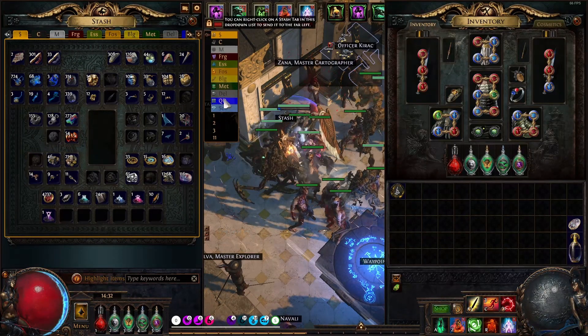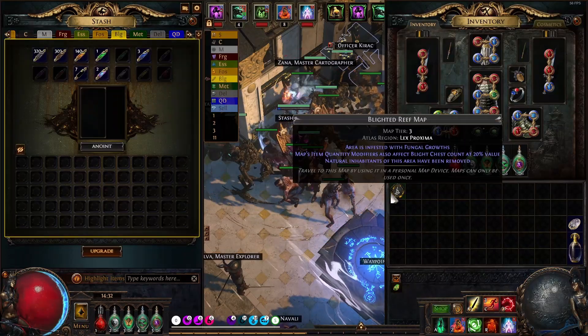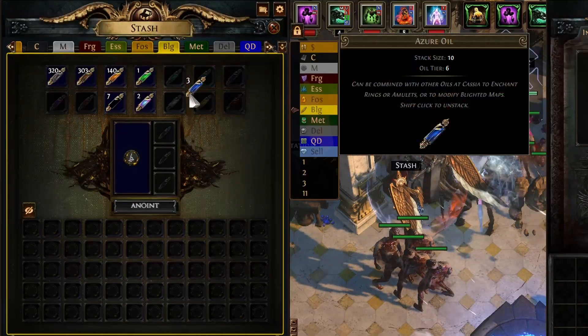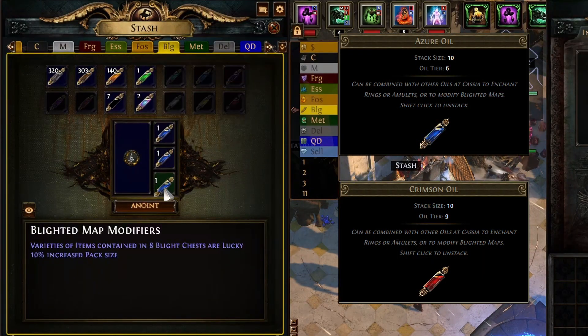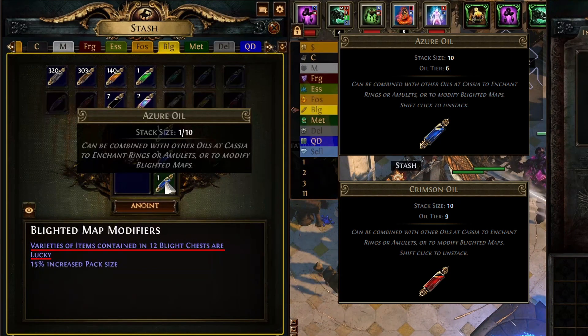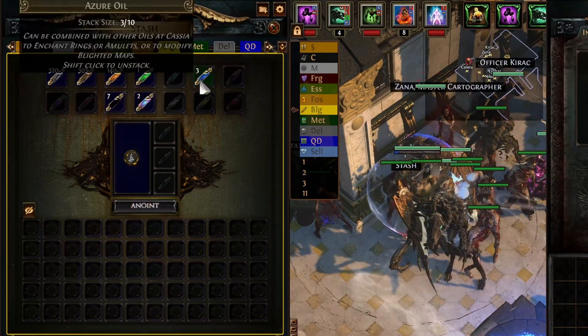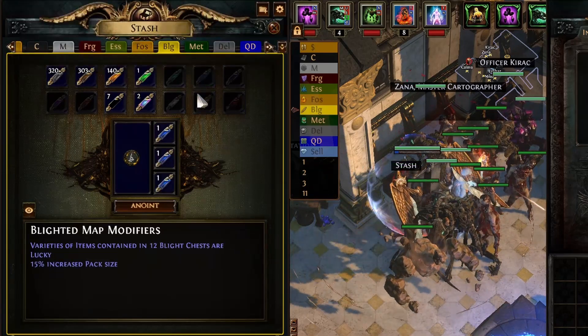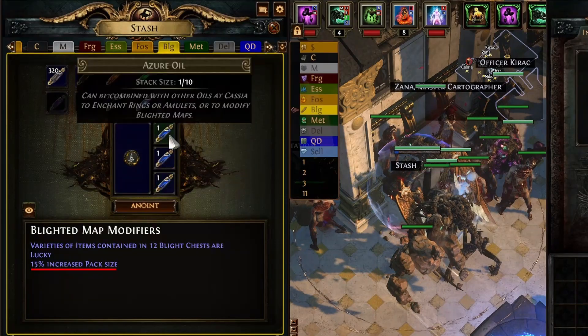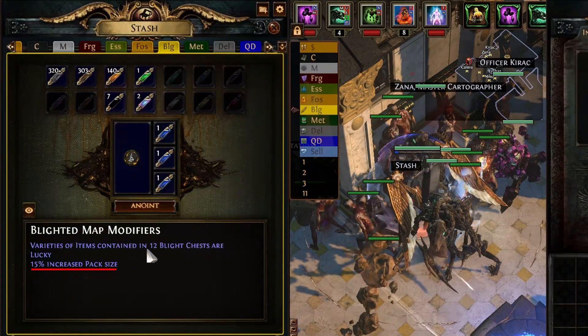Après les avoir achetées, je vais les améliorer un maximum. Tout d'abord en utilisant des huiles de l'Anointing afin d'apporter des bonus spécifiques à ces maps. Les meilleures huiles à utiliser sont l'Azure Oil et la Crimson Oil, qui sont des huiles plutôt communes et qui permettent d'augmenter les chances d'obtenir des loots de valeur sur un certain nombre de coffres par huile. Vous pouvez aussi modifier une map avec un maximum de 3 huiles, ce qui augmente aussi le nombre de monstres se trouvant sur la map de 5% par huile, peu importe son type, pour un total de 15% de monstres en plus.